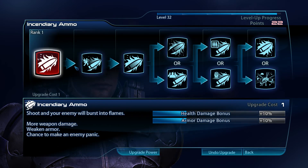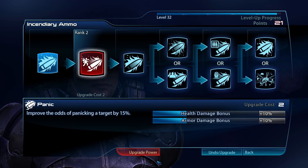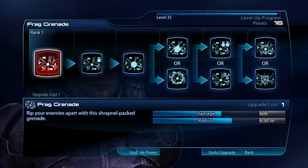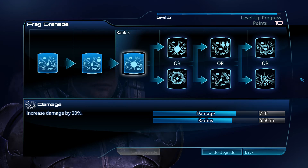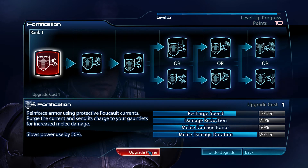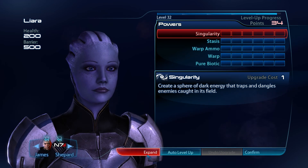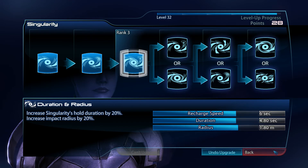One thing I'm not too fond of is the new point system where you have to choose between upgrades. I understand we had something like this in the previous game, but I'm just like — why can't I have all of those? I hope there's a mod that lets you have all of them by default. It'd probably be considered cheating, but when you're playing on lower difficulties in a single-player game, it doesn't really matter.